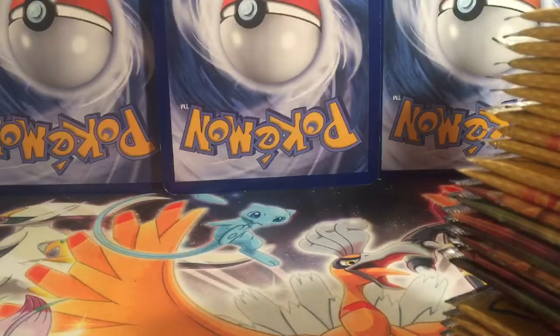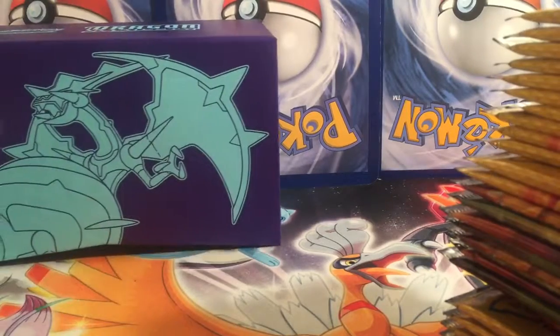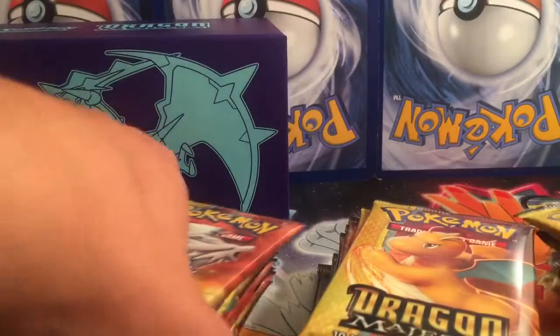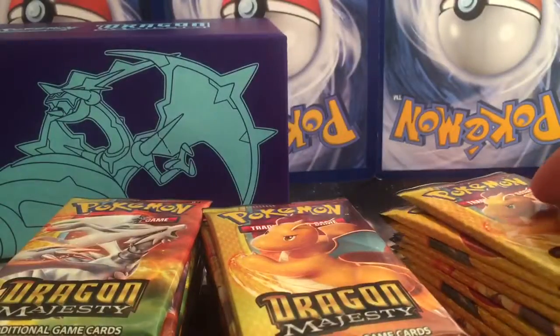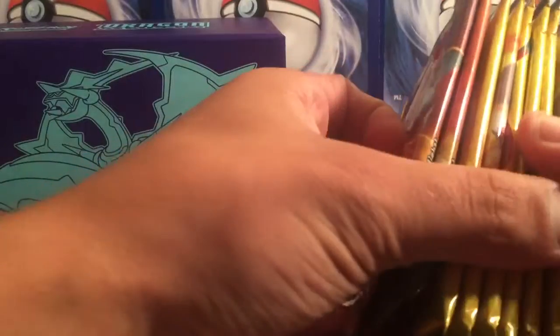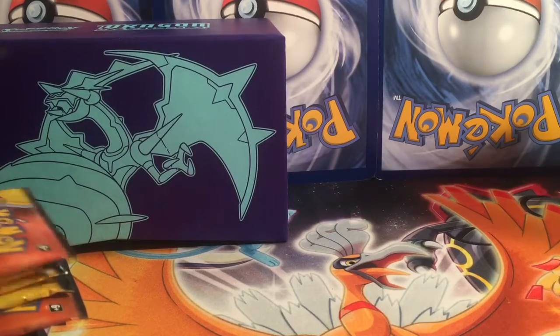All right, we've got 10 packs out. Let's get them all out — as you can see we have 30 packs here. I have my girlfriend here and we're going to do 15 each. Here are the three promo cards that come with it — one for each of the Elite Trainer Boxes. Do you want to shuffle them and sort them or just keep yours?